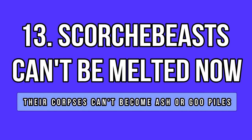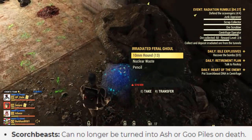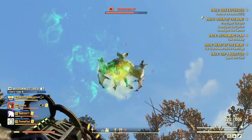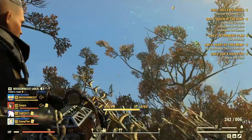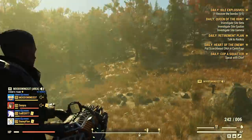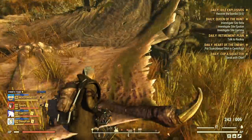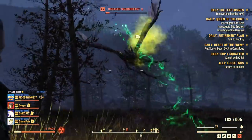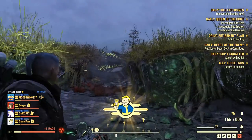If you don't use energy weapons, you probably didn't notice that scorched beasts can no longer be melted into ash or goo. These flying beasts are now supposed to be immune to the melting process of energy weapons. After testing around 10 times, I can confirm this change is indeed working. I was not able to melt any scorched beasts with my Gatling Plasma or my Tesla — I tried really hard, but it never happened.